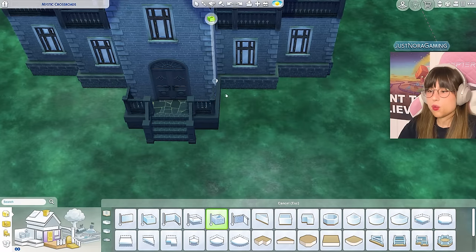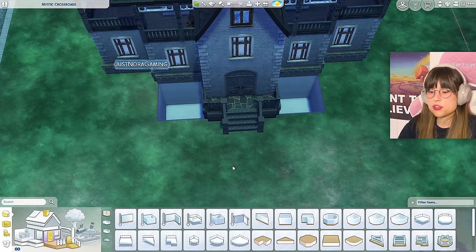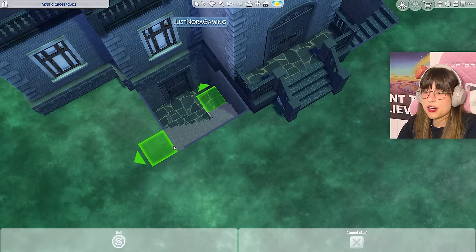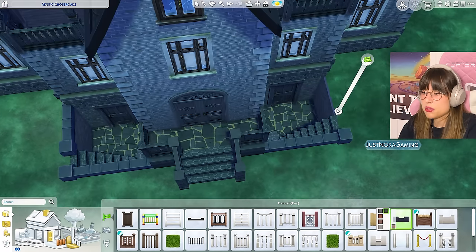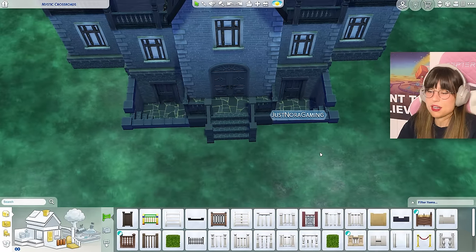What if I put up a basement entrance on each side? I don't know why I want that, but I saw a picture of a house that had it and got inspired. So I'm going to do that right now with my staircases all around town, and also put up a little fence around the basement entrance — because I feel like the Grim Reaper would have that kind of creepy entrance.